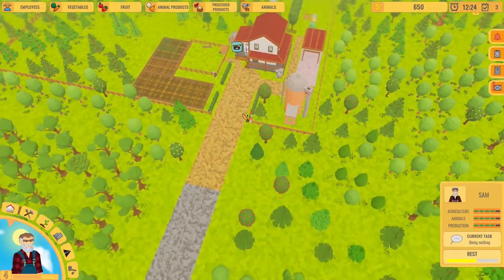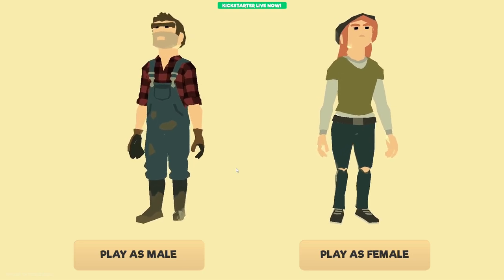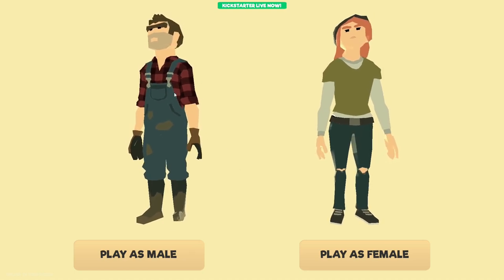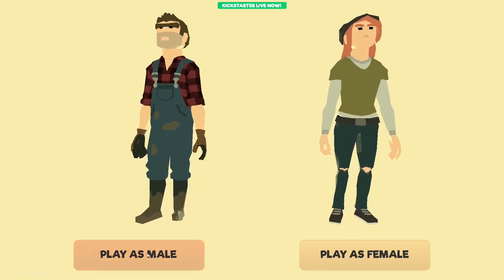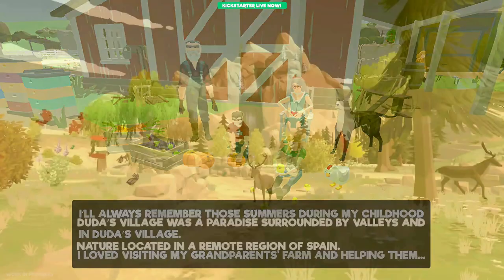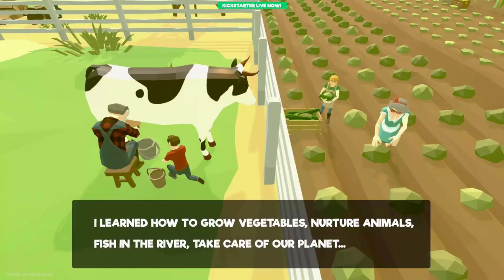Hey guys, I'm back. I was talking about a game called Harvest Days earlier, so I went back to look at it - this is the demo. I don't think it's exactly the same asset, but this guy looks so much like Sam - they're almost exactly the same. That grandpa character is exactly the same actually. So I'm pretty sure they're using the same assets. They're not the same developers, so maybe it's just an asset you can buy for game development.